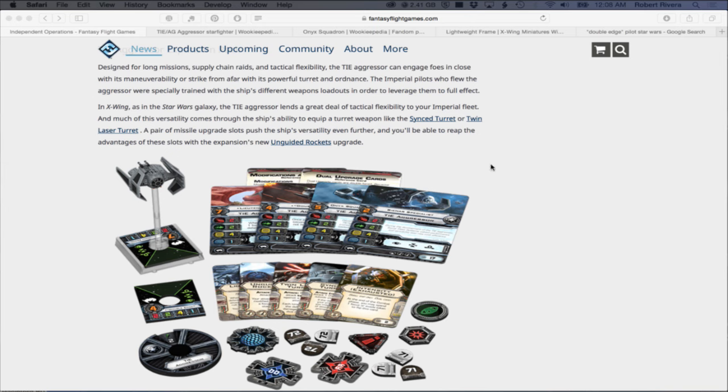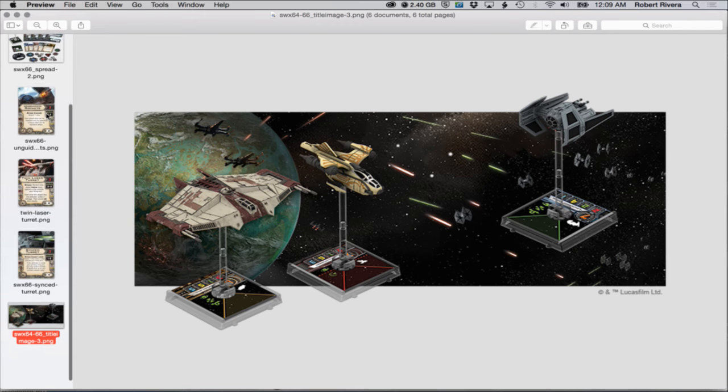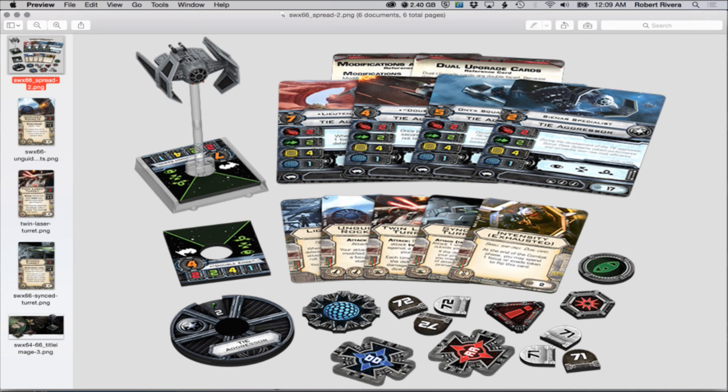It also comes with a Twin Laser Turret. You always saw the Twin Laser Turret upgrade card on the K-Wing - now you have another ship that comes with it, and you can finally fit this on an Imperial ship. Looking at this spread, it's a killer-looking ship. Right off the bat I see four pilots - one Lieutenant whose name starts with a K.